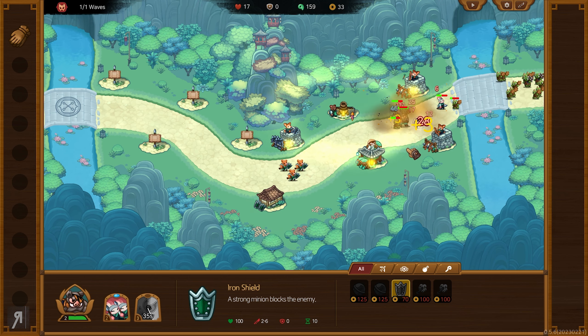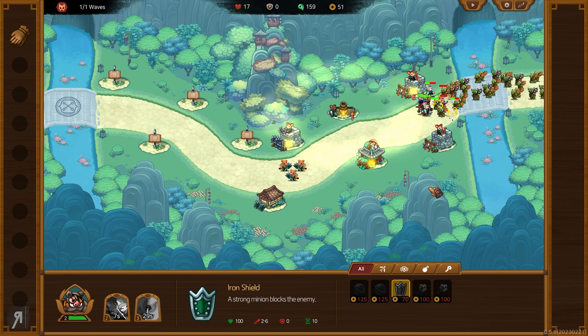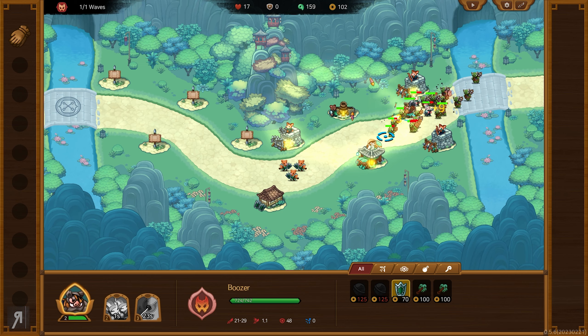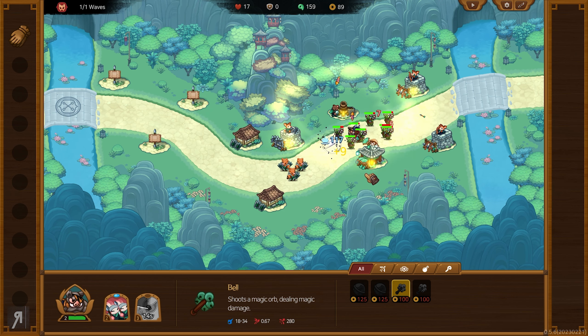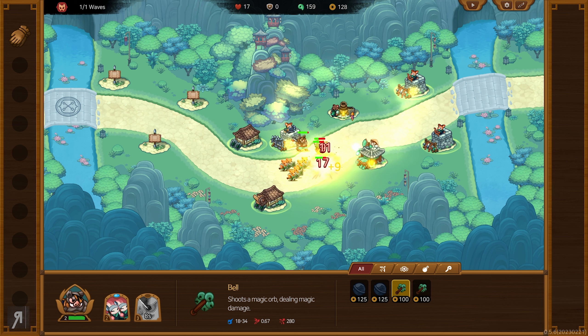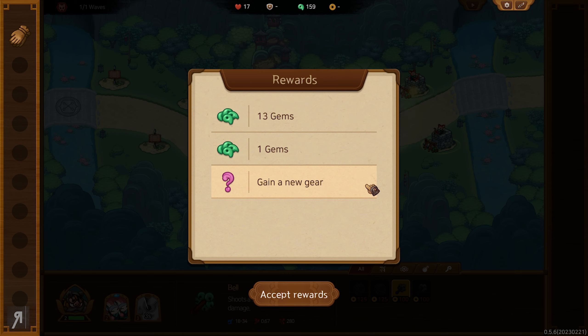I'm going to spawn an iron shield around here because I want to make sure no random units get past. We're dealing with one incredibly large wave right now. Let me get that guy over there, and we're going to get another defender tower and move it around there too. We can also get some bells out if we want, but I think we're absolutely fine.